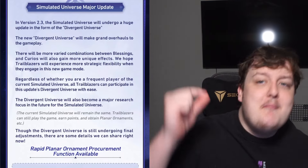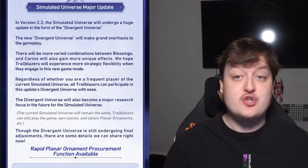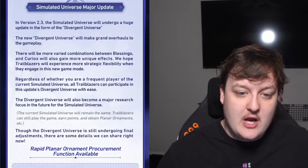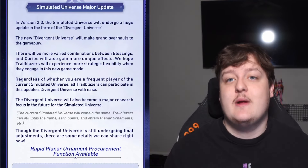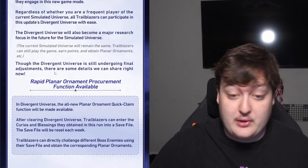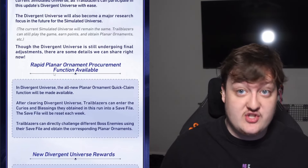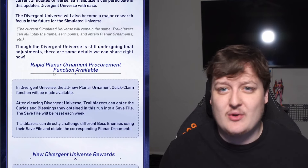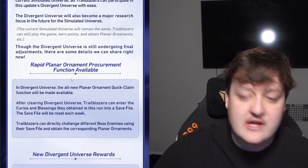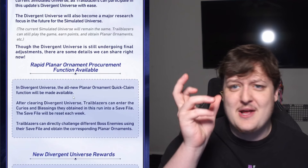Simulated Universe is getting a massive update. Basically, Simulated Universe is getting something called the Divergent Universe. This is like an overhaul to Simulated Universe. What you're going to be able to do is basically rapidly get your planar ornaments — you complete Simulated Universe one time, save a set, and go fight all the bosses. So instead of fighting all 13 intermediate stages, you're doing 3 stages and fighting all 3 bosses.